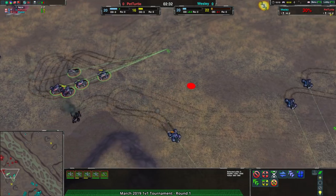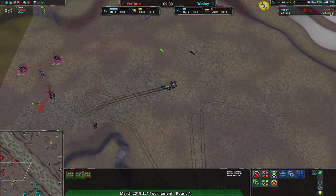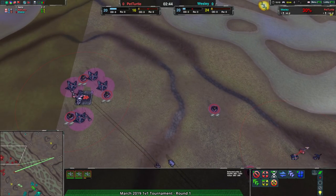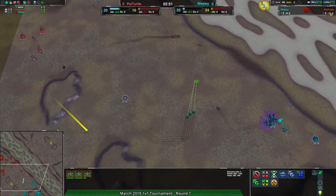Very quickly, Pet Turtle is able to deal some damage to the first wave. The second wave retreats and regroups. Wesley is not able to do a whole lot, while Pet Turtle is able to defend quite effectively — just because Wesley's forces were somewhat separated.